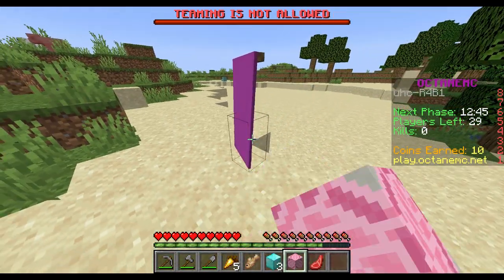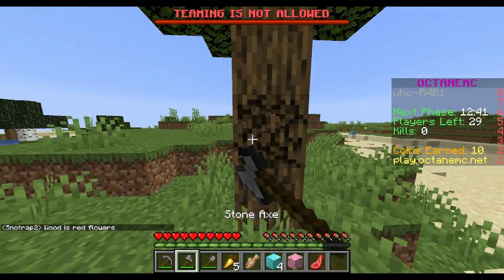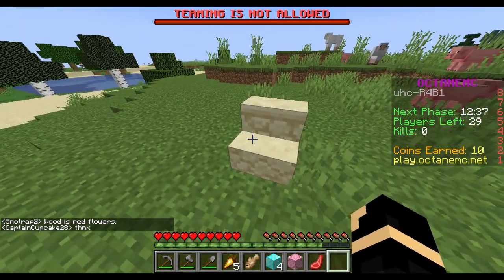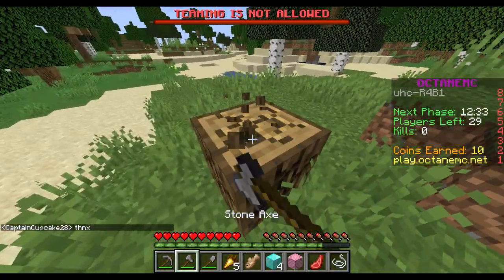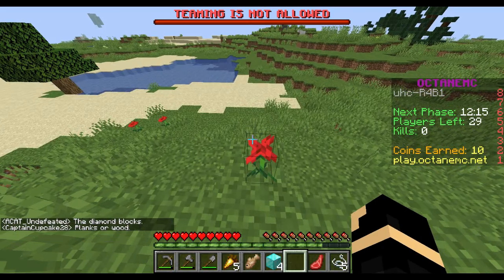Anyways, diamonds grow on trees! There we go, we got it boys! Let's try just regular oak wood — wood is red flowers, someone said in the chat. Oh wait, string! That's good. I can make a rod if I get the wood, so finding some red flowers should be good.